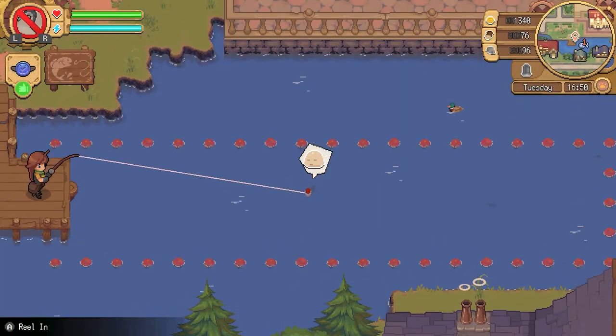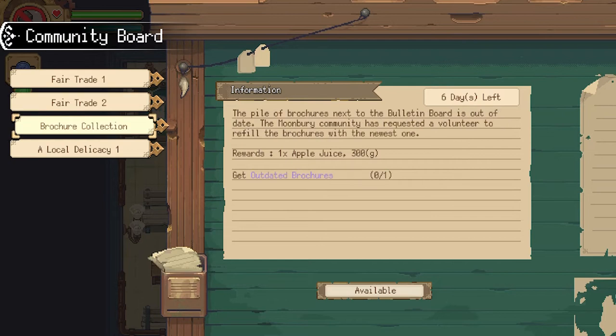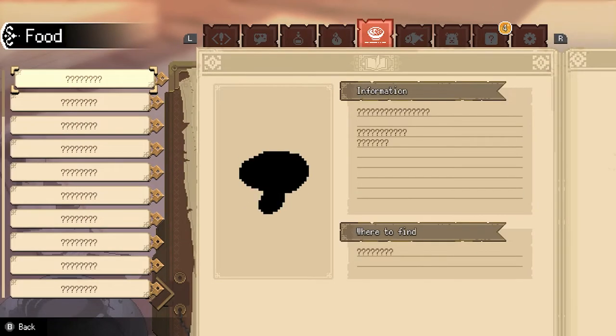There are also some other things you can occupy your time with, such as fishing, cooking, doing community quests to earn some extra cash, part time work that involves more little mini-games, and even trying to find all the people, resources, animals, and cooking recipes to fill out your journal.